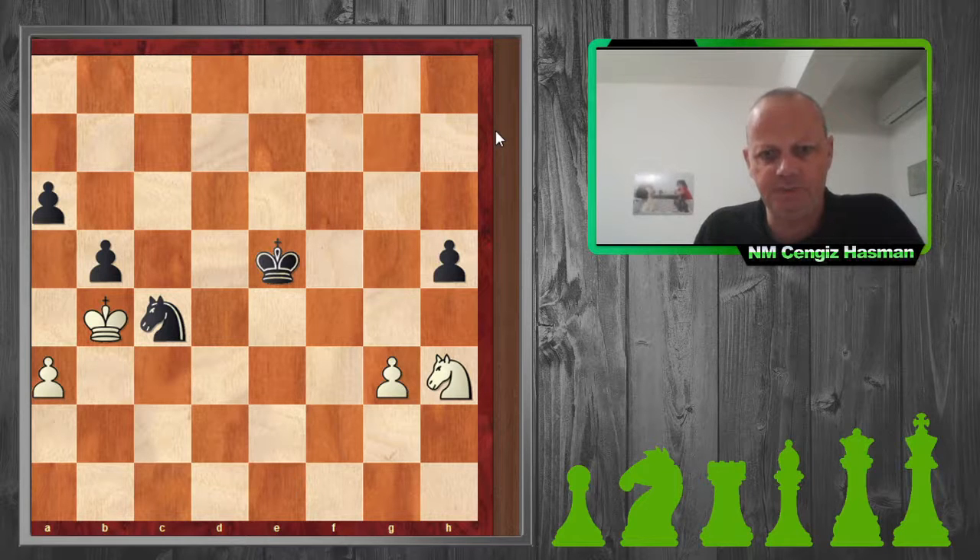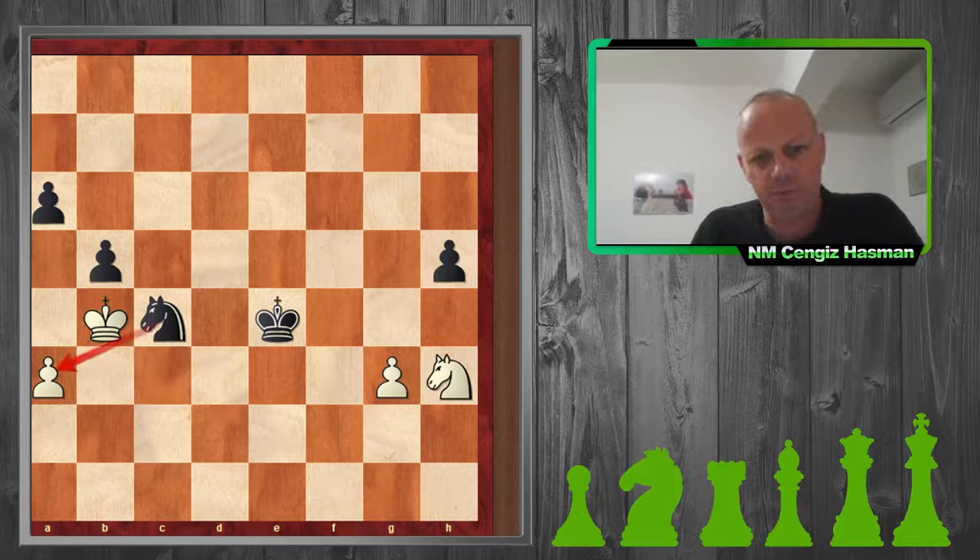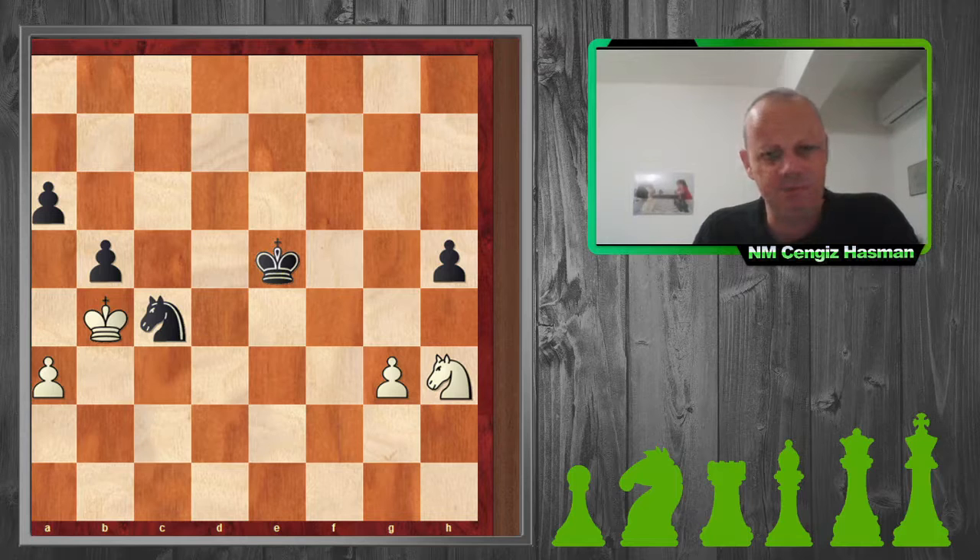I play knight h3, potentially to come to f4 and attack the weak h5 pawn. He plays and makes a mistake basically — it doesn't look like much of a difference between king f5 and the correct king e4, but actually there's a big difference. Both king moves aim to attack the g3 pawn, however they lead to very different outcomes.